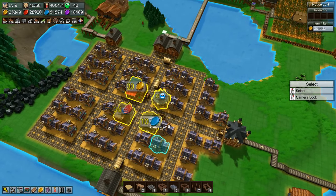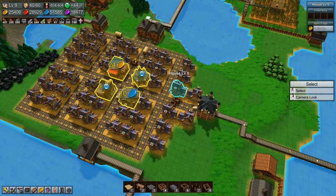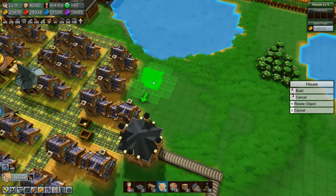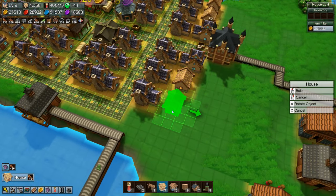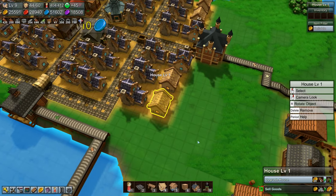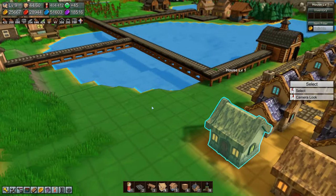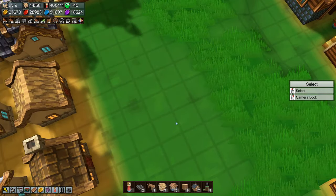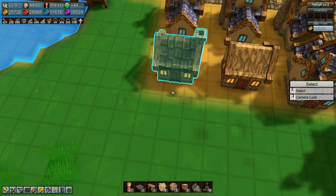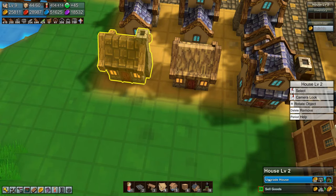We haven't made it to where we want to research the mana reactor just yet. The first thing we want to do is go in here and build some houses, because we need more population. Let's start with those four and upgrade them. This first one is a basic little house — cute. If we upgrade, it gets a chimney and a tile roof instead of a straw roof.